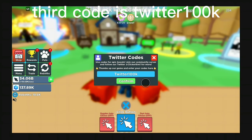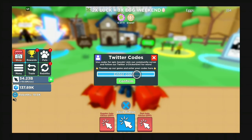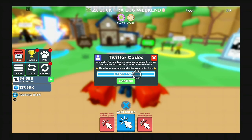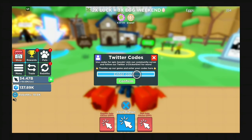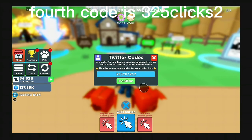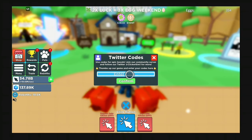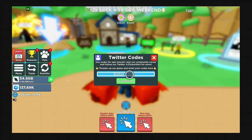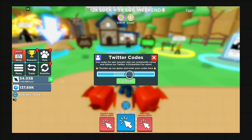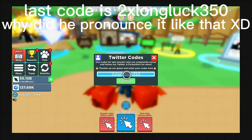Third code is 'twitter10'. Fourth code is '325clicks'. Fifth code is 'zonlock35volts'.